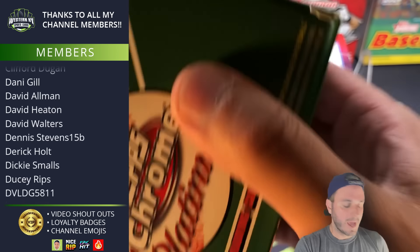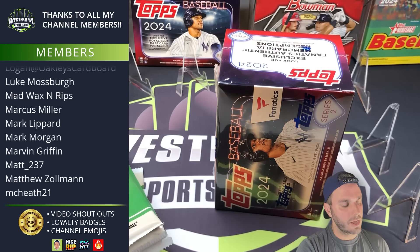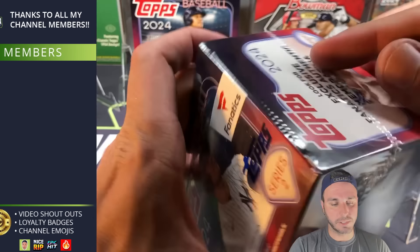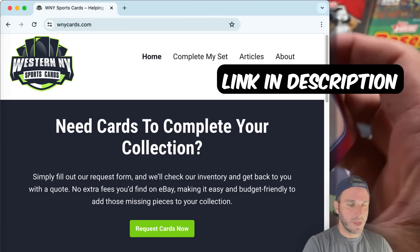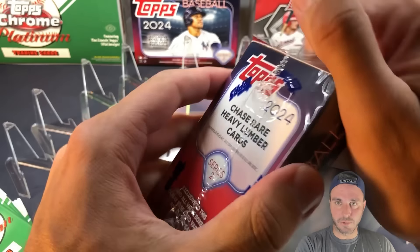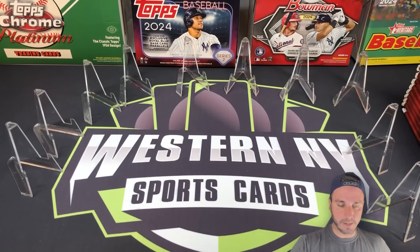I have six blasters left of Topps Chrome Platinum - these two and then four more. My plan is to probably do a profit challenge with a couple of the blasters and then one other battle. I didn't want to rip through that product too fast because I just love it so much. For this battle I'd pick Topps Chrome Platinum, but I've been too lucky with Fanatics blasters lately - completely ridiculous pulls, especially yesterday with four amazing rookie parallels of the top rookies. Let's start with a Fanatics blaster and then go to the Topps Chrome Platinum side.